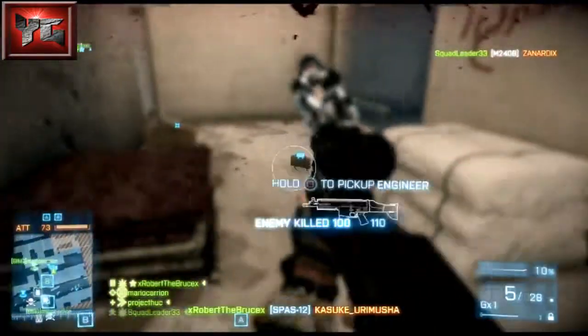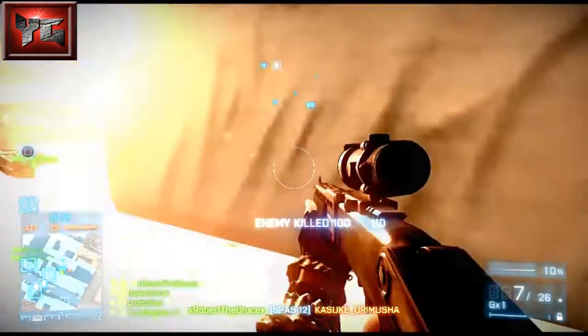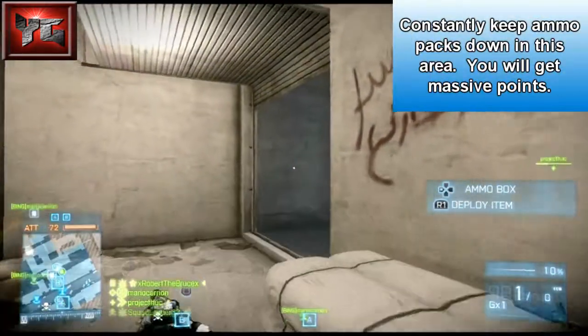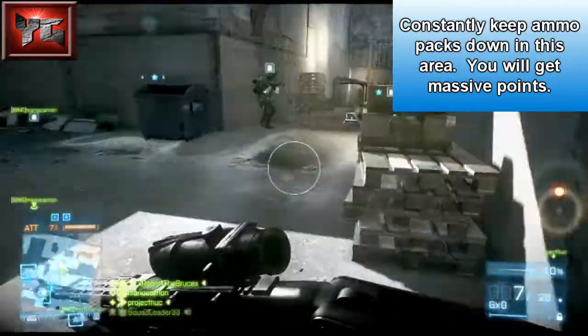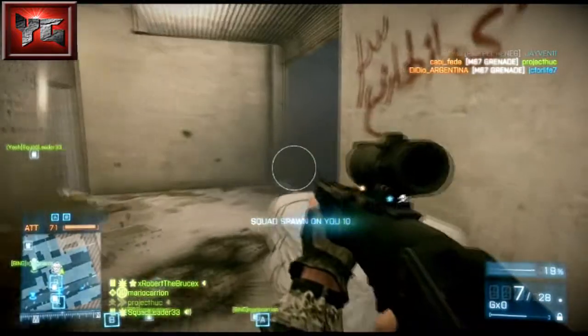Whatever shotgun you like the best, go with that. I'm using the SPAS with slugs here to give myself a little more range if I need it, but mostly I just want to be able to put people down because I'm charging into some pretty tight areas. I need to do some damage pretty fast, so that's the setup I'm running.